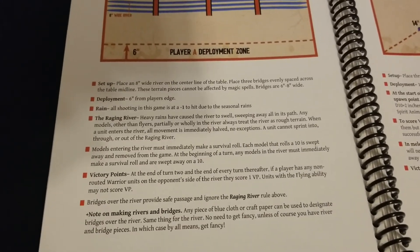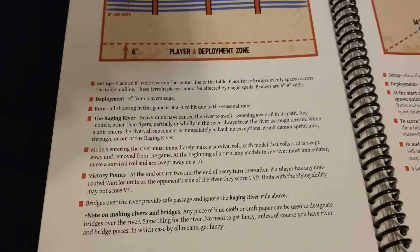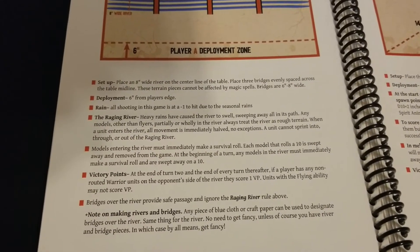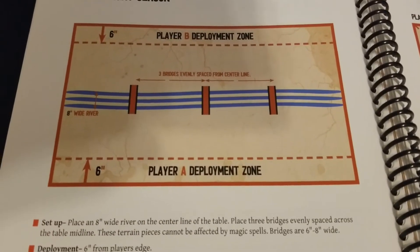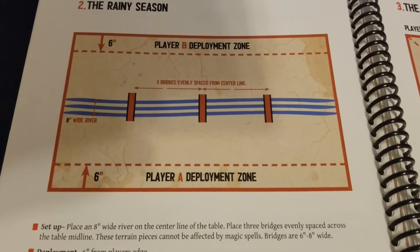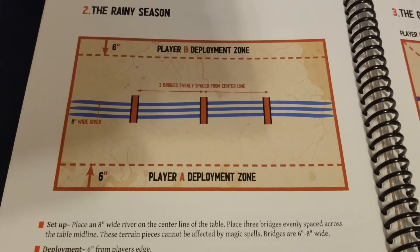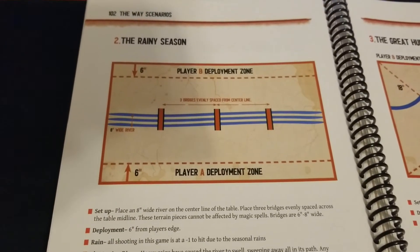It's a six-turn game. Starting turn two, as long as you have any non-routed warrior units on their side, you score a victory point — so the longer you maintain that, the better. Slow them down, keep them from your side as long as possible. Focus on where they're likely to make their crossing; they might even attempt all three bridges, so play it smart.